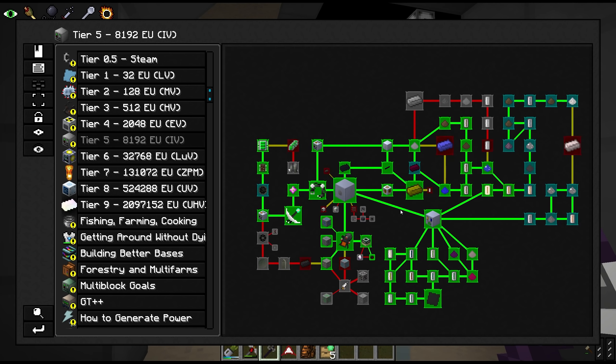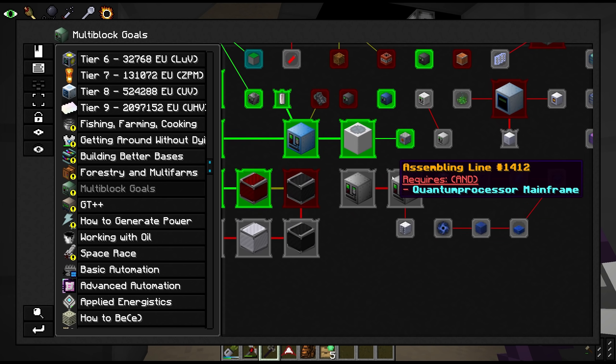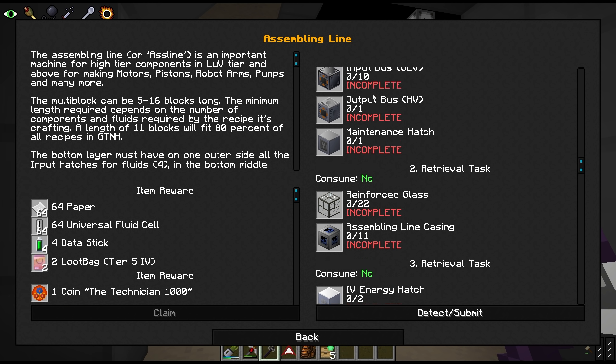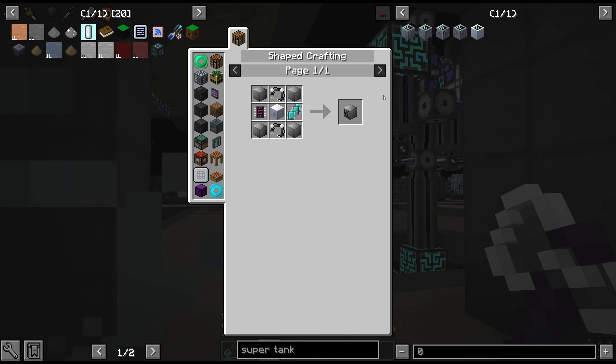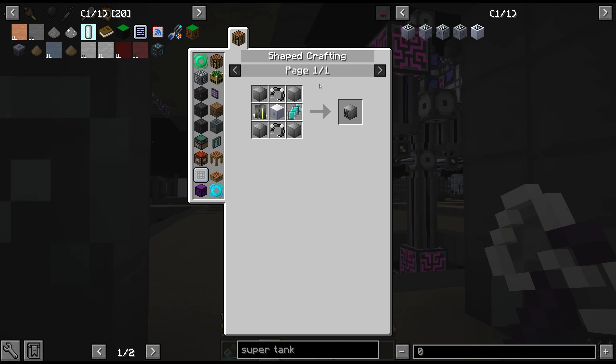I've got some more drives currently being crafted, but let's talk about some of our goals for this episode. The next major goal of the pack is to unlock the assembly line. I'm sure a lot of you will be familiar with the assembly line - we worked with this in Interactions and also in OmniFactory, although from what I understand it works slightly differently here.